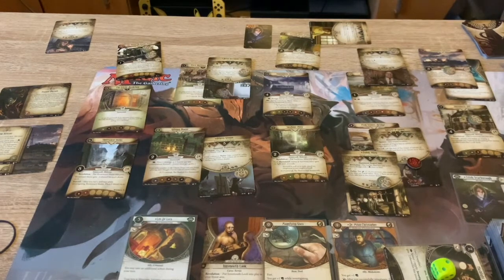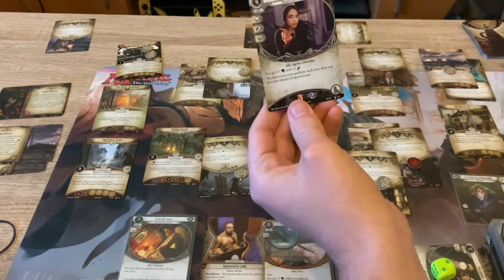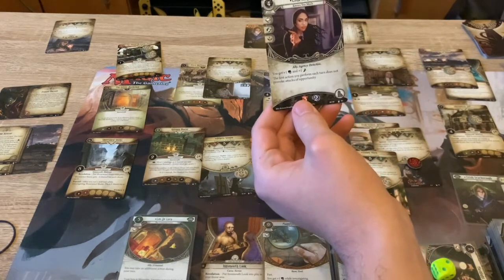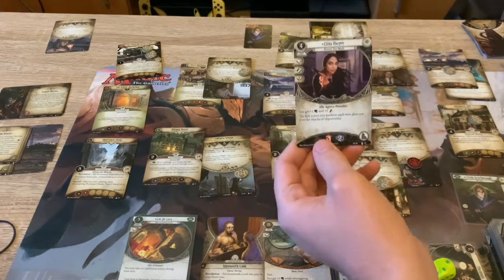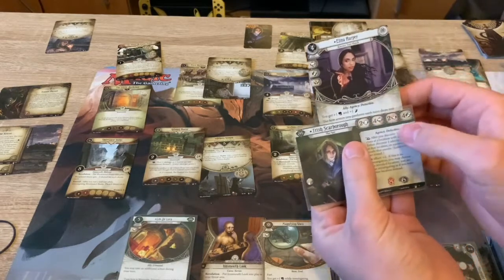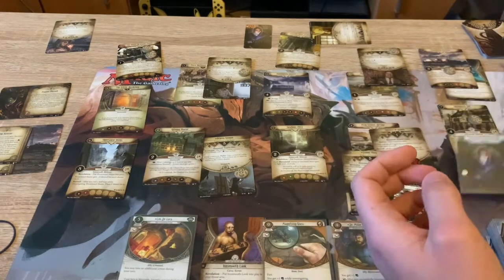So there we go - we've also got the Agent Harper story asset, which is this card right here. She costs four, she can have these skill icons - you get plus one willpower, plus one intellect, plus one evade. The fit that she needs to perform turns out the focus of opportunity - so this is actually a really great asset. Combined with Trish, because she increases my already quite high stats of willpower and evade, so that's going to be great helping the deck.